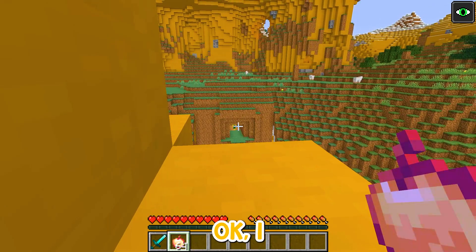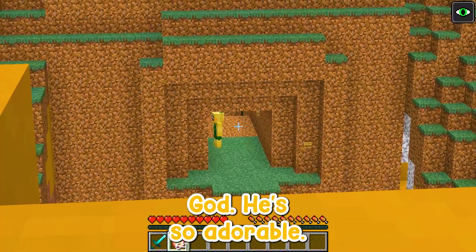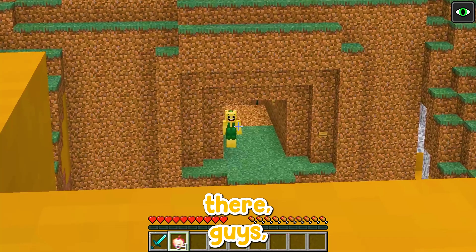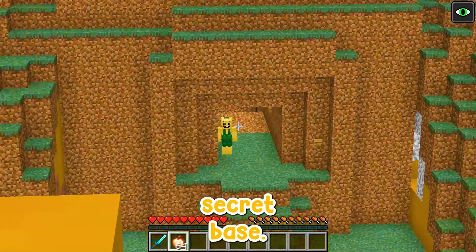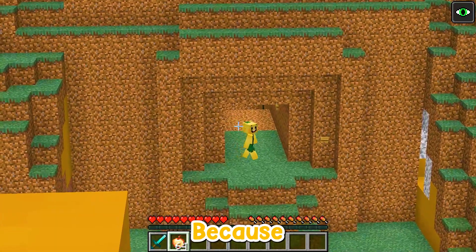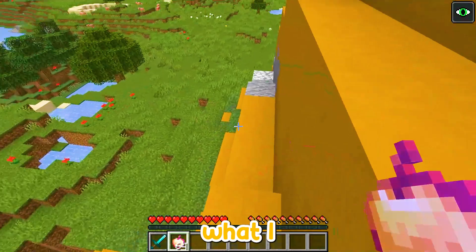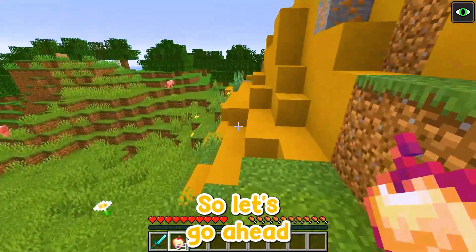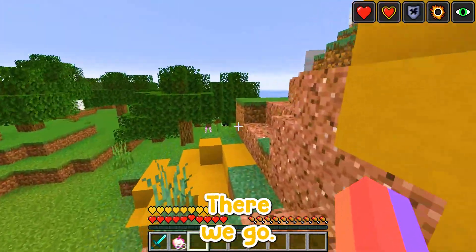I'm gonna zoom in — there he is! Oh my god, he's so adorable. I'm wondering what exactly he's doing there. I think that is his secret base. It looks like a new world. I don't even know how I found this world, but that is what we're going to be exploring today. Let's go ahead and see exactly what is going on.